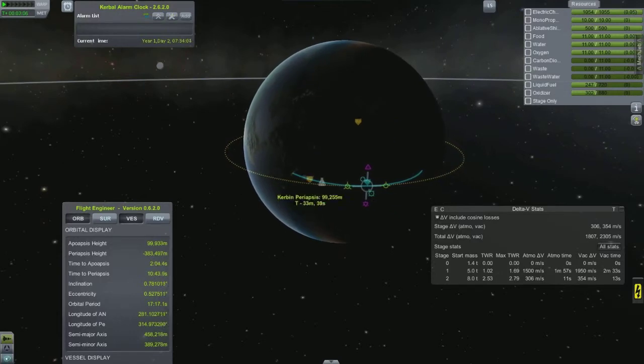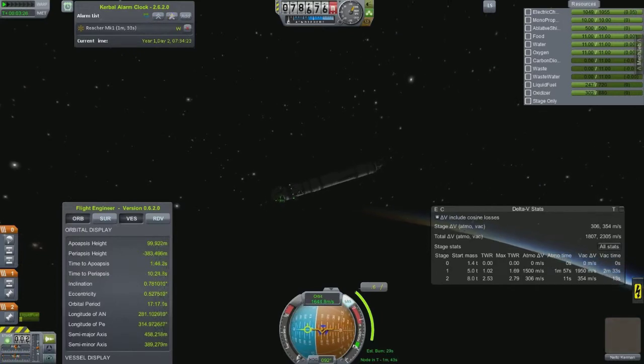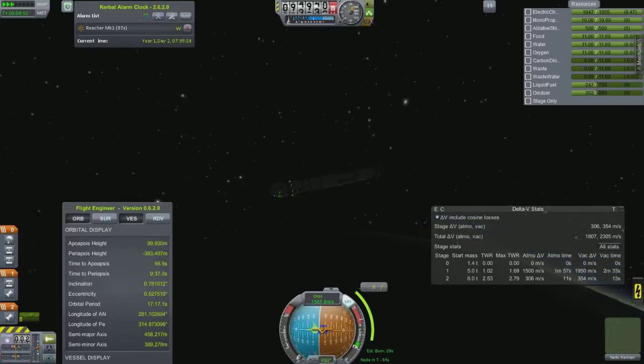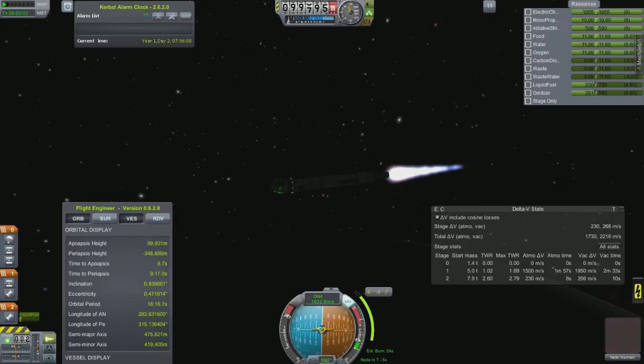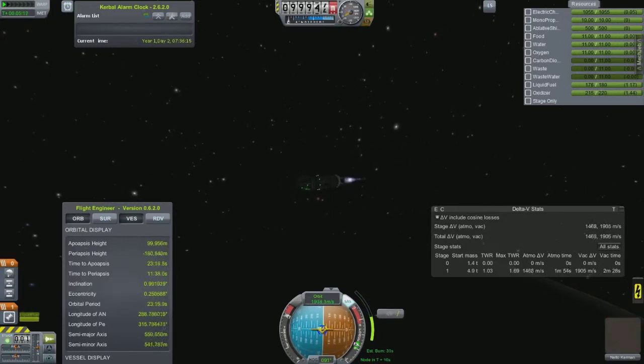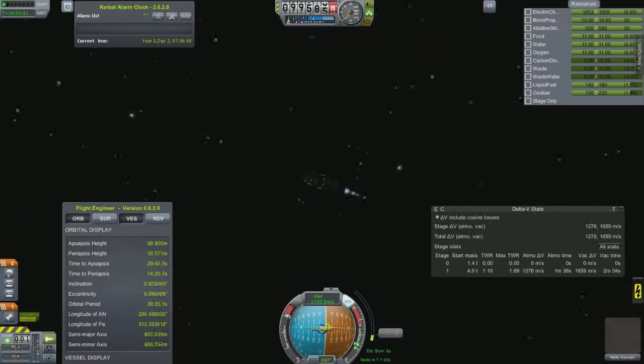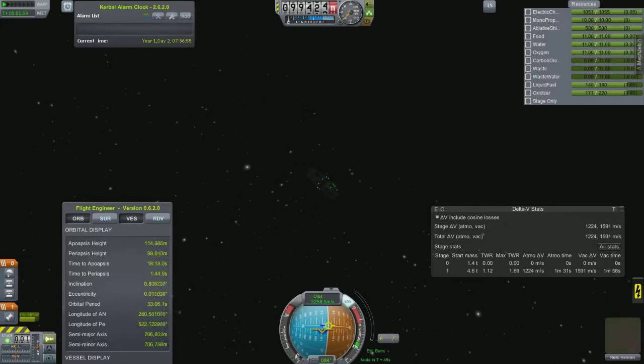Here's the launch — nothing special, we just get into a circular parking orbit and then put in a maneuver node to bring us to the moon. We're going to work on a free return trajectory. I believe I did put it into orbit around the moon, but there were some launches where I just went close and had the return trajectory right near Kerbin — burn out there, come back and land without needing a lot of fuel.